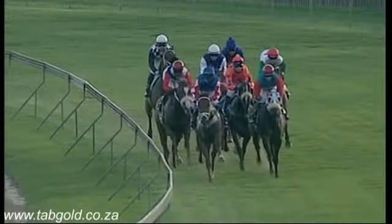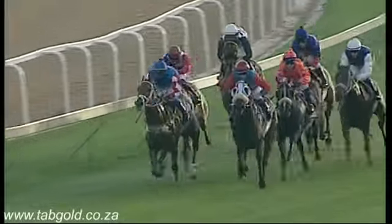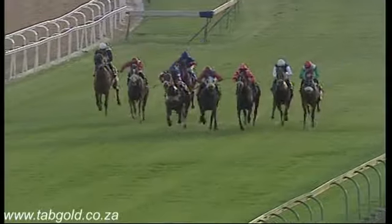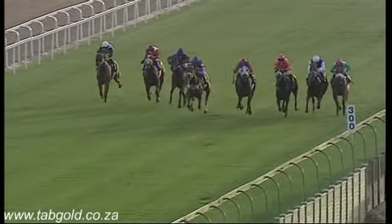Top of the lane — Flying Fellow the leader. Admiral's Eye with the blinkers on second. Anifesto's on the inside. King of Torts in the orange. Then on the outside, Royal Zulu Guard. Candy Moon also comes out for a run. 300 metres to go now.